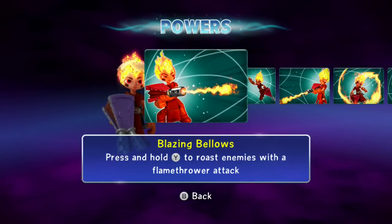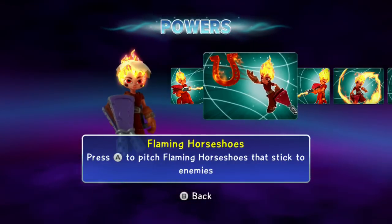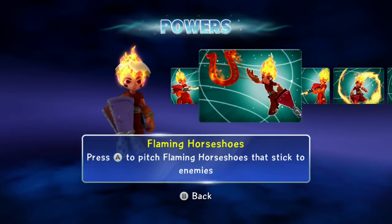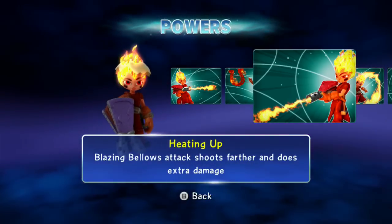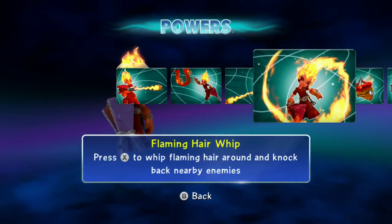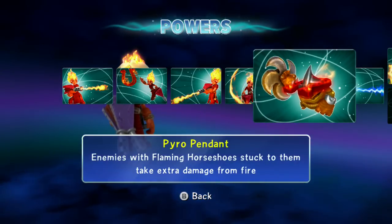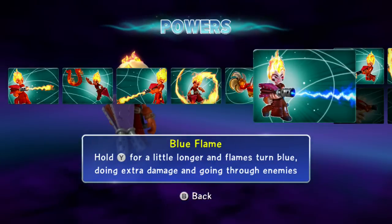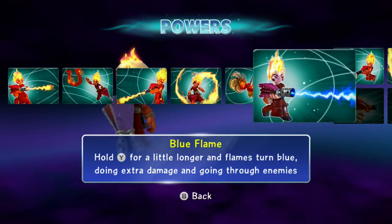So we've got powers: Blazing Bellows — press and hold Y to roast enemies with a flamethrower attack. Flaming Horseshoes — press A to pitch flaming horseshoes that stick to enemies. Heating Up — Blazing Bellows attack shoots farther and does extra damage. Flaming Hair Whip — press X to whip flaming hair around and knock back nearby enemies. Pyro Pendant — enemies with flaming horseshoes stuck to them take extra damage from fire.